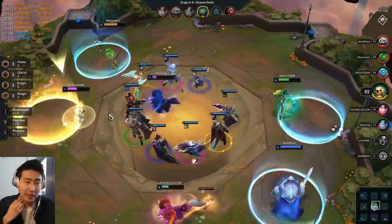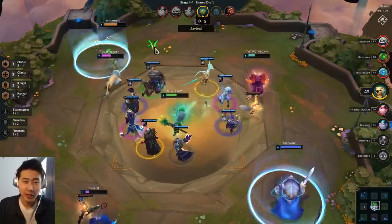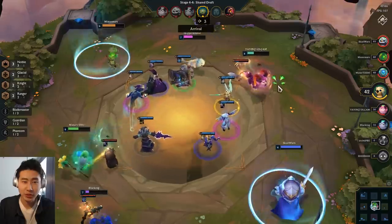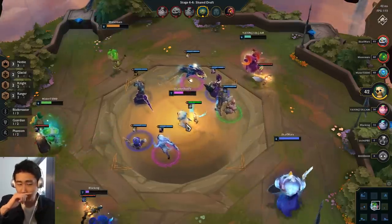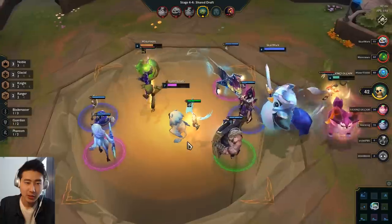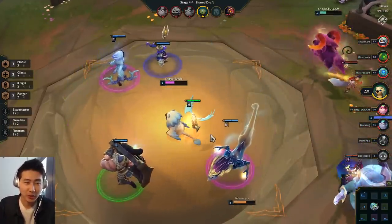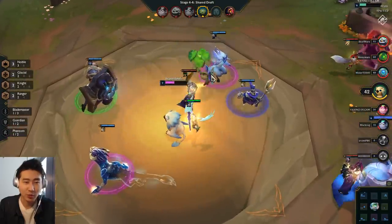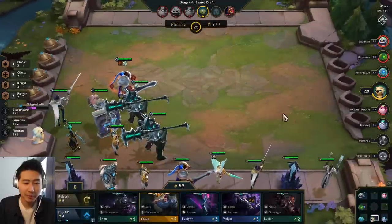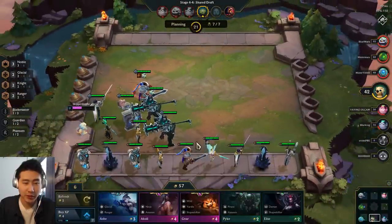I'll get the Kayle. I could go for a full six Noble build with Glacials — it's going to be either six Glacials or six Nobles. The Kindred actually would have worked well with Mordkaiser, but I think I'm going to sell my Mordkaiser. And I got another Ash finally.